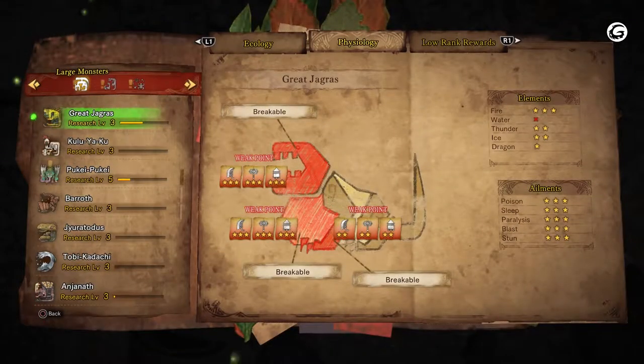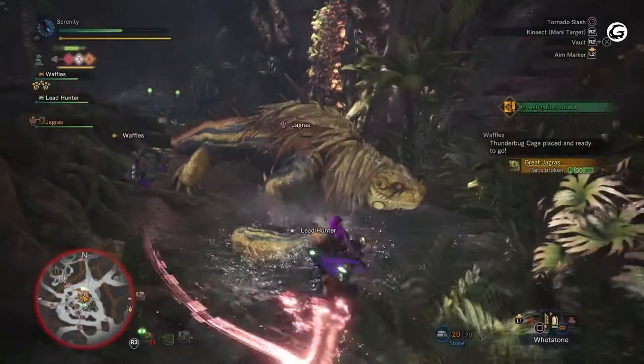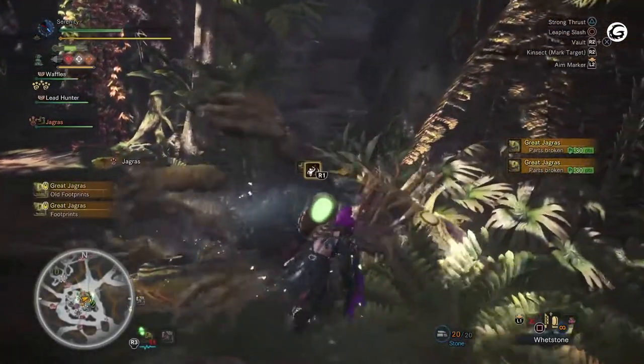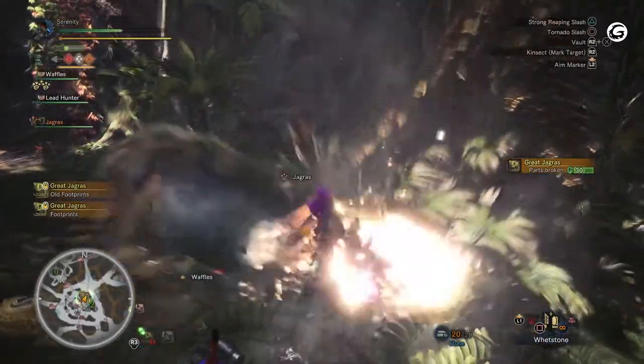Great Jagras is very weak against the fire element and takes a decent amount of damage from both thunder and ice elemental attacks. The monster is also very weak against every ailment in the game, so having a weapon that can cause any kind of status effect to the Great Jagras will put the hunter at a huge advantage, making quick work of this hungry lizard.